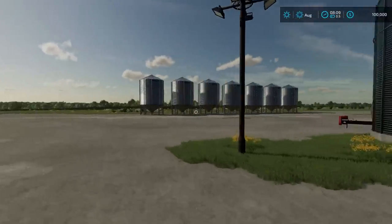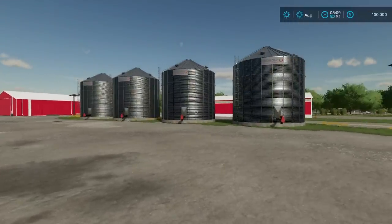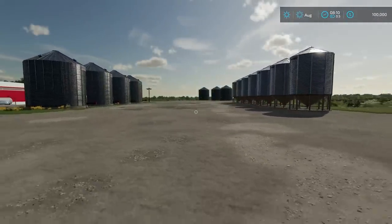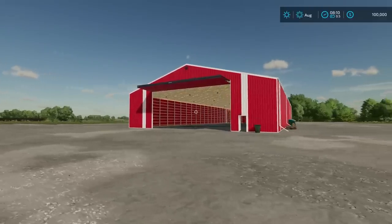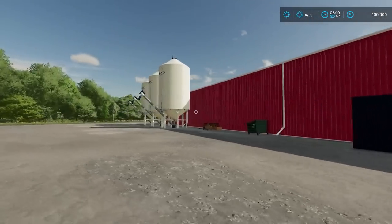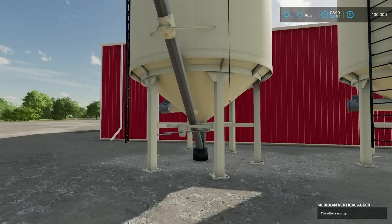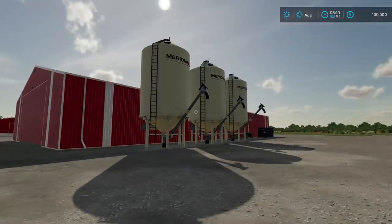A number of storage silos here for storing your grain. This is a large Canadian style map and so this is a very typical bin setup that you might see on a Canadian farm. Plenty of storage here for all of the grain you're going to be getting off of these very large fields. Coming up here to the end of the yard we have another Trailer Park Farm storage shed — I'm loving these sheds with the big bifold doors. On the back side we've got several of these meridian tanks, perfect for storing seed or dry fertilizer. I believe you can even put lime in one of these. These should be standard storage bins where you're going to be able to put whatever product you want, and this is going to make it really easy to keep those seeders moving.